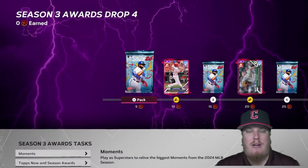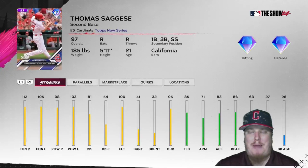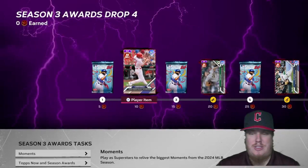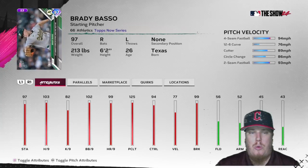Season 3 Awards Drop 4 has a new 50-star reward path. At 10 stars you get your first Tops Now player card — the second baseman for the St. Louis Cardinals, Thomas Sagessi, a 97 overall who can play every infield position. He gets a diamond hitting and diamond defensive card. He's the club's number four prospect and collected his first hit and RBI in his debut. At 15 stars there's another show pack.